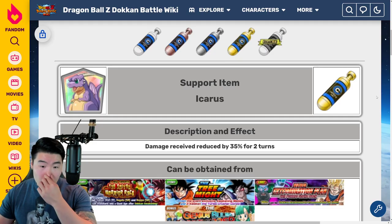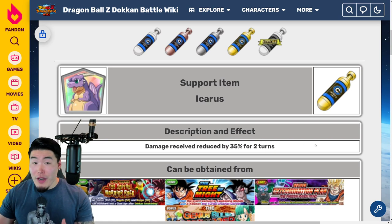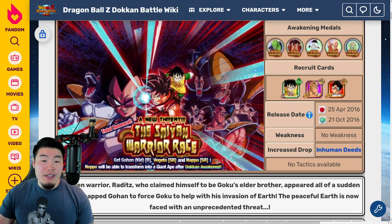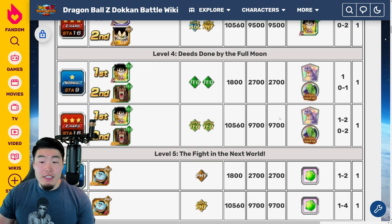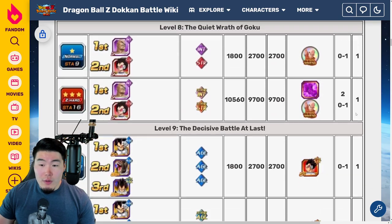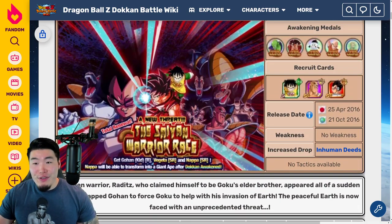Moving on, we have the Icarus, which is exactly the same as the Wiese, except slightly worse. Instead of 40% damage reduction, you're getting 35% damage reduction for two turns. But on the bright side, it's much easier to farm a lot of Icaruses — just go to the Saiyan Warrior Race event, bring your Inhuman Deeds team, and run Stage 4 on Z-Hard to get Icarus drops pretty regularly.